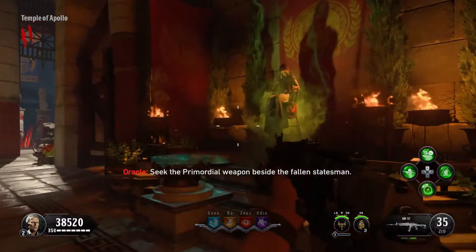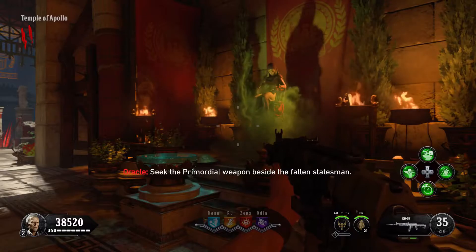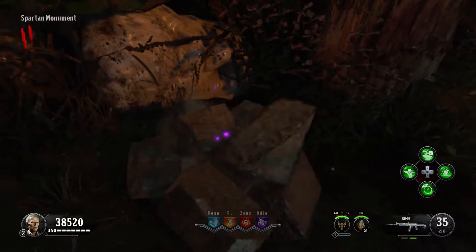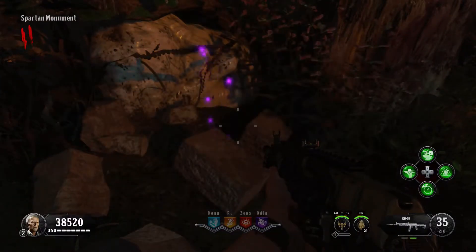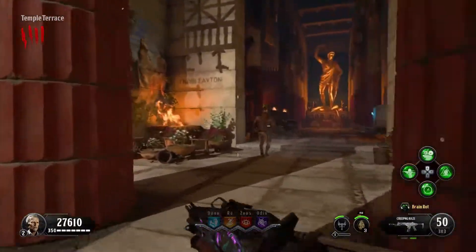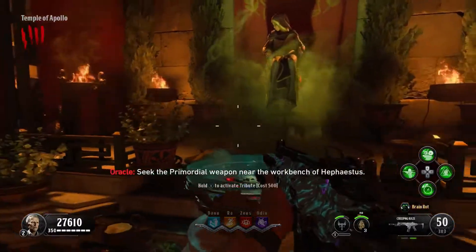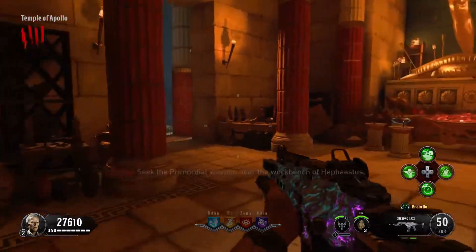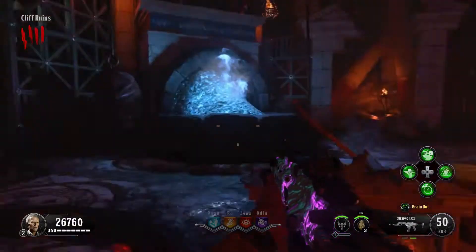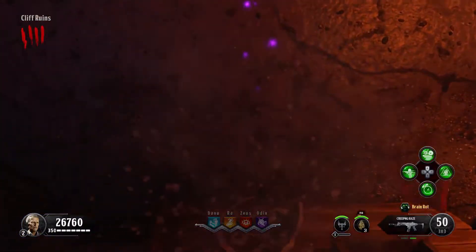The next hint is the Fallen Statesman, and that can be found in this area — it will be just down these stairs inside these rocks just by there. The next hint is the Workbench of Hephaestus, and that is in the underground section on this table inside this pot just by here.